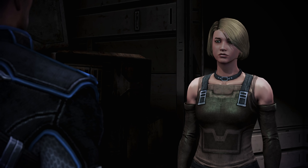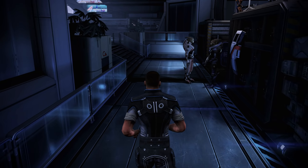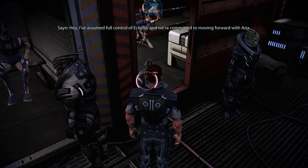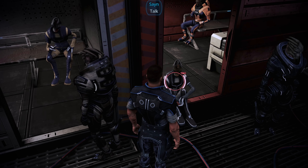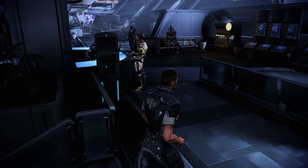That almost completes things down here. We can get one more short line from the Salarian Sane, who thanks to our efforts is now leader of the Eclipse. He confirms he has assumed full control and that Eclipse is committed to moving forward with Aria. With that, it's time to head back to the elevator.